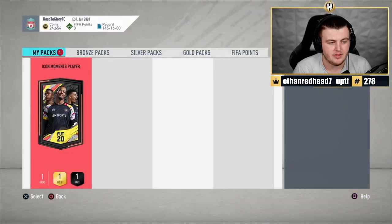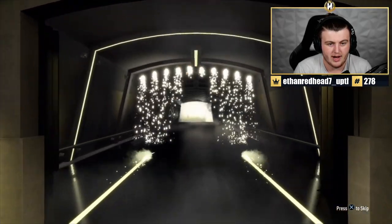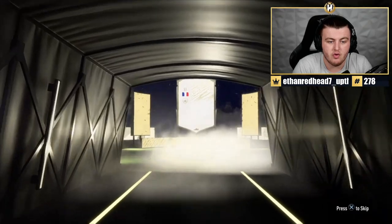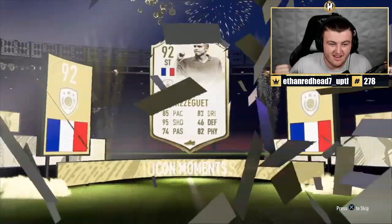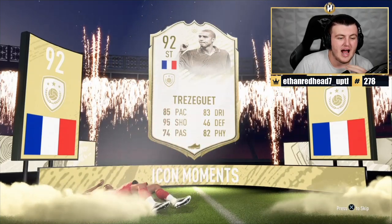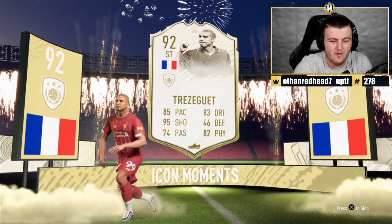We have J.H. — he's an Icon Moments player. From what I've seen on Twitter, some people have had some huge pulls and some people have had some really not great pulls. So I guess they're kind of 50-50 maybe. We've got a French player — French striker. Oh, please be Henri! Henri... Henri... That's disappointing. That is so disappointing. Henri would have been huge, EA. Obviously we know how you can give out Trezeguet. That is so unfortunate.